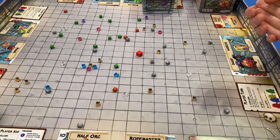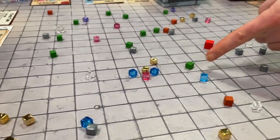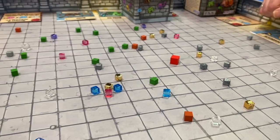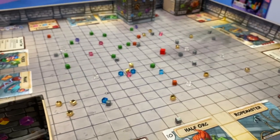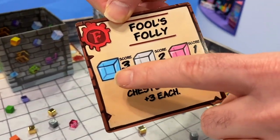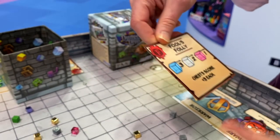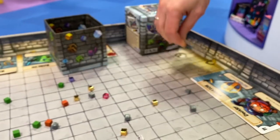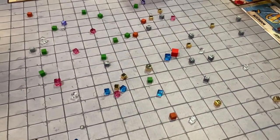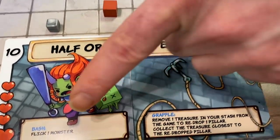This is Dungeon Drop — instant dungeon, infinite possibilities. You make a dungeon out of colorful cubes in all kinds of varieties: gold, different gems, and bad creatures like goblins, trolls, and the mighty dragon — all represented by different shaped and sized cubes. The object is to collect as many cubes as possible according to your quest card. For example, the Fool's Folly quest makes blue cubes worth three points, clear ones two points, pink ones one point, and chests three points each.